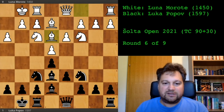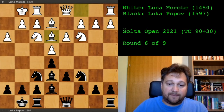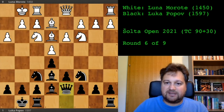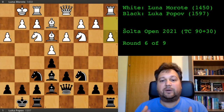What to do when there is nothing to do? Continue development, play in the center, improve your pieces. I played queen to d7 — now my rooks are connected and next I will just centralize my rooks. Now she plays a3, giving me a second tempo.